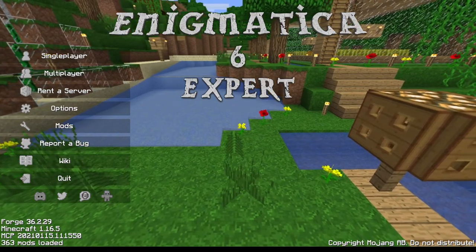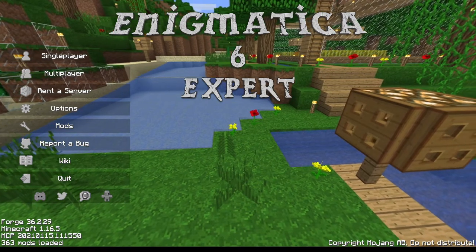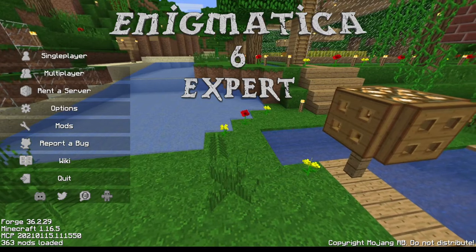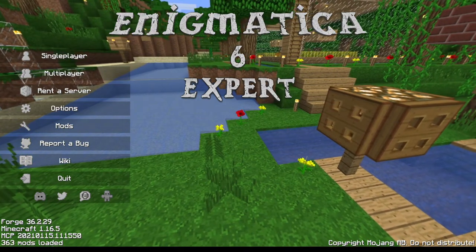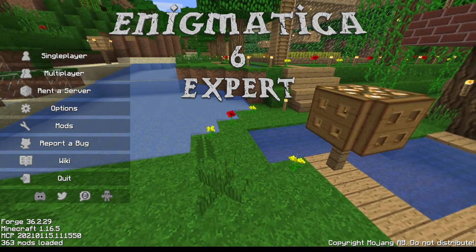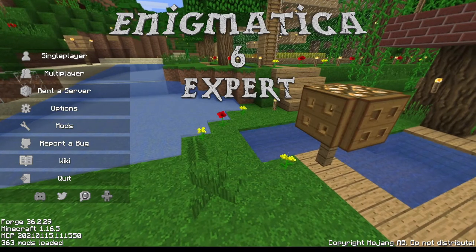In episode 13 of Enigmatica 6 Expert we make the induction smelter and Stirling engine to power it. We make coke brick blend and construction paste in preparation for making the coke oven. After that we make the items we need for the Create deployer setup. I hope you enjoy the episode, let's get into it.